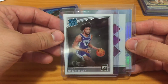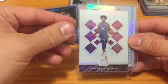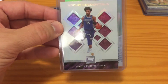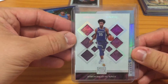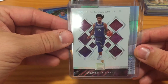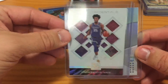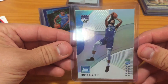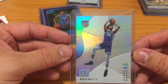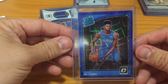Marvin — I got an Optic rated rookie of his. This is out of this year's Status. I was very heavy in Status lately, managed to pull a lot of different base rookies and a few colored ones, but they're not numbered — all retail stuff. This is the rookie credentials, his base — pretty sharp looking card. This is his Status one. Be on the lookout for the Status base rookies.